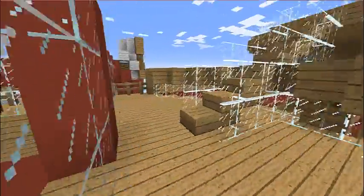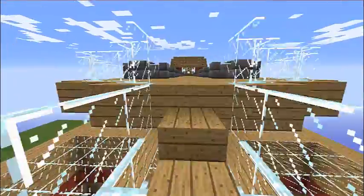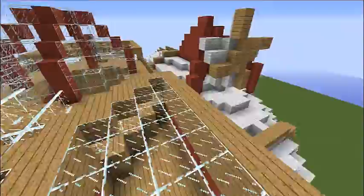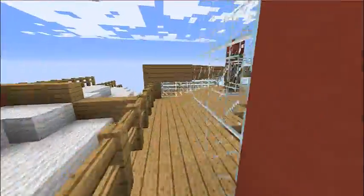Up here is going to be a little lounge with some chairs and stuff. This right here is PCDS — that's a tap going up from the staircase.